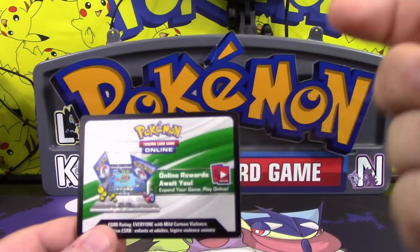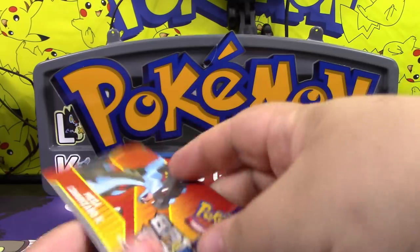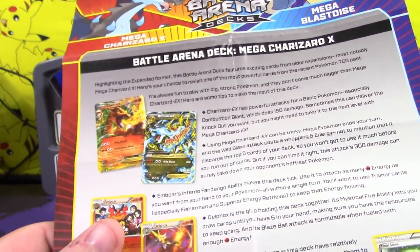And of course you do get the code cards for the decks online. And then we have this insert, which talks about some of the combos and everything you want to do with each deck.